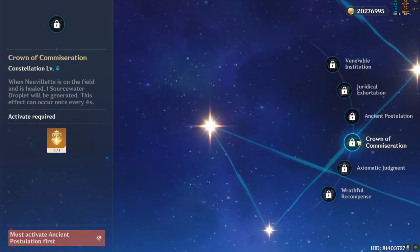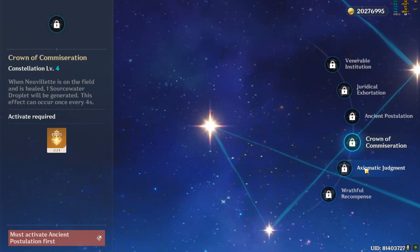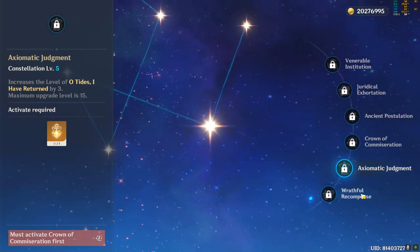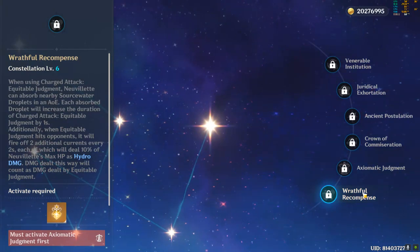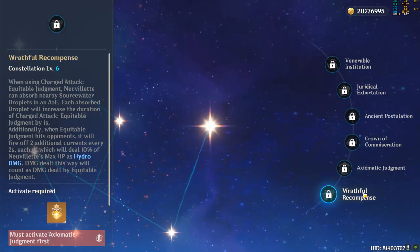C4 generates a water droplet whenever he heals, though this can only trigger every 4 seconds — a decent quality-of-life upgrade whose value increases at C6. C5 increases his Burst talent level by 3. Finally, C6 makes droplets absorbed during the charged attack extend the Hydro Pump duration by 1 second each, and adds a small additional Hydro Pump considered as a charged attack, significantly increasing his field time and changing his overall playstyle.